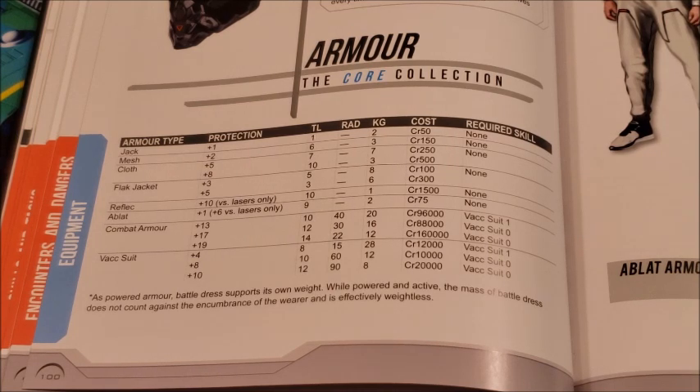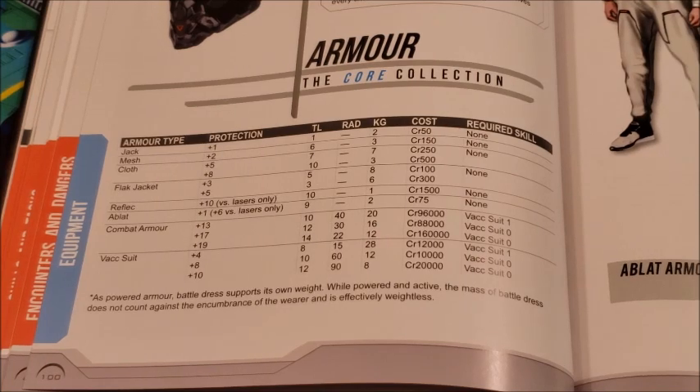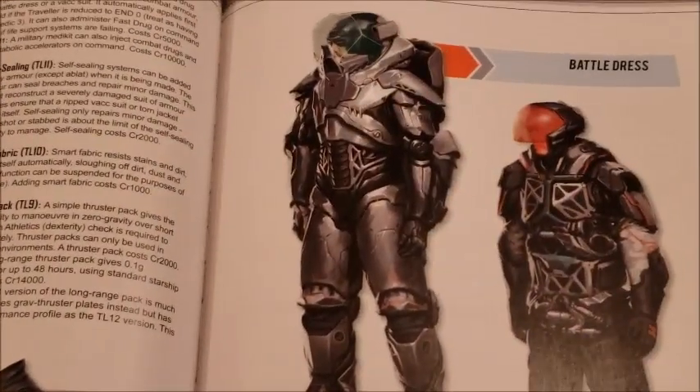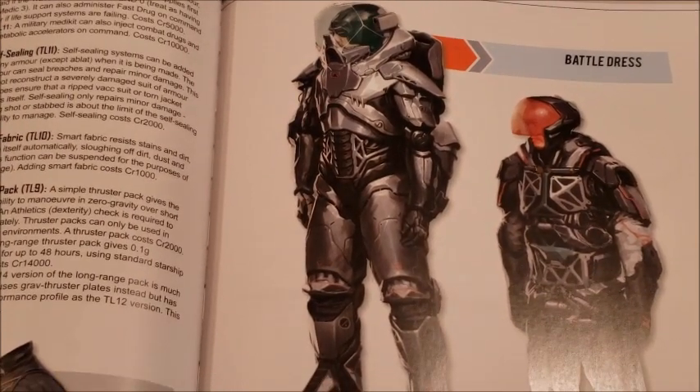They've come across some combat armor and are going to be using it as their boarding dress. They're going to cross from their ship to the enemy ship wearing combat armor, because they figure small arms fire is all they'll have to deal with. So why worry — just go in the combat armor, sealed against vacuum, and pretty much proof against whatever weapons the enemy can bring to bear. We haven't had a chance to play that yet, so I haven't figured out exactly what I'm going to do.